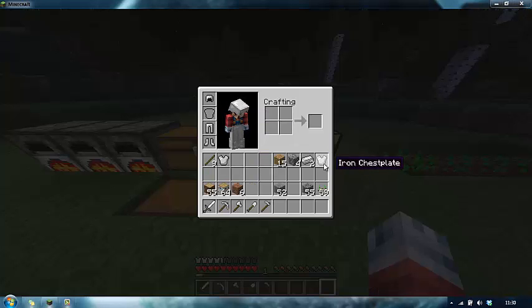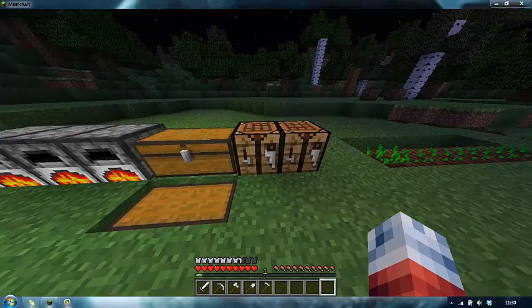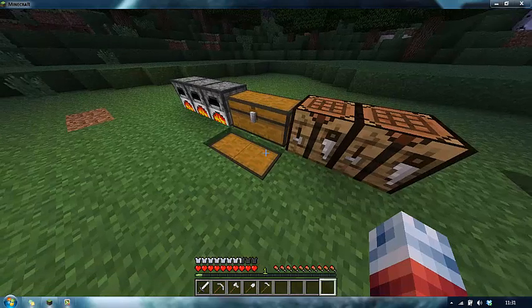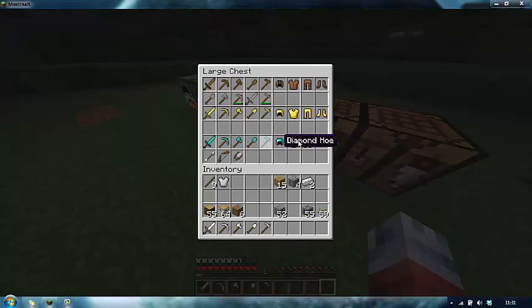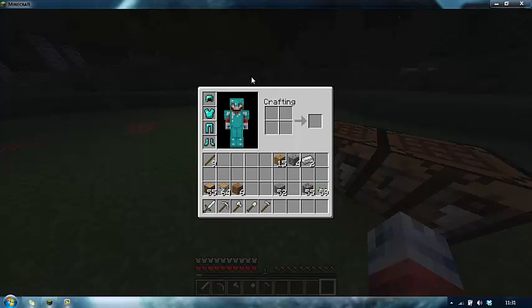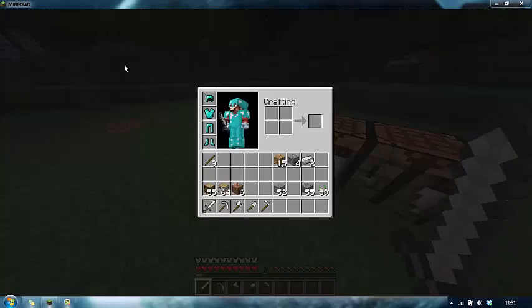To equip the chest plate, all you do is click on it, drag it across to the armour slot, and click again - that puts it on your character. Just above your health bar you've got the armour values. The best armour you can get is obviously diamond. Diamonds can only be mined using an iron pickaxe, so be careful - don't use a stone pickaxe on diamonds because if it takes too long to mine it'll just disappear. Always use an iron pickaxe. I'll put all this diamond armour on - and I've got a sword as well.